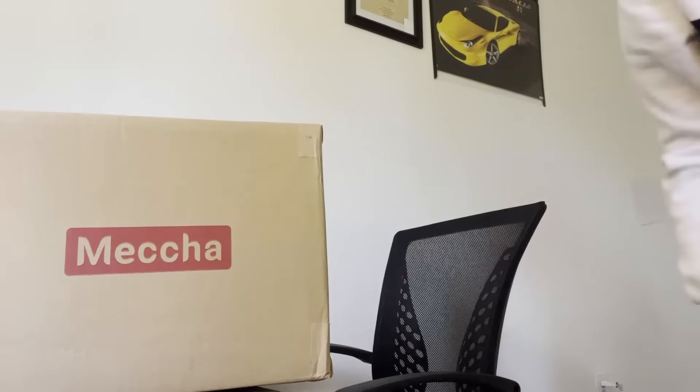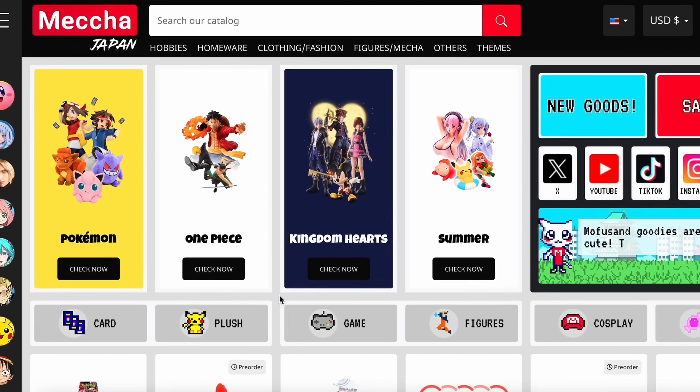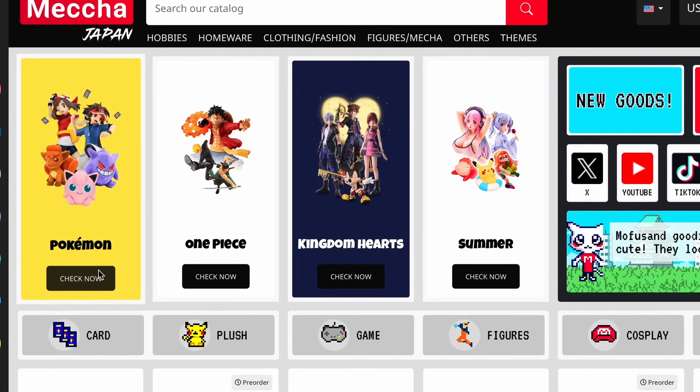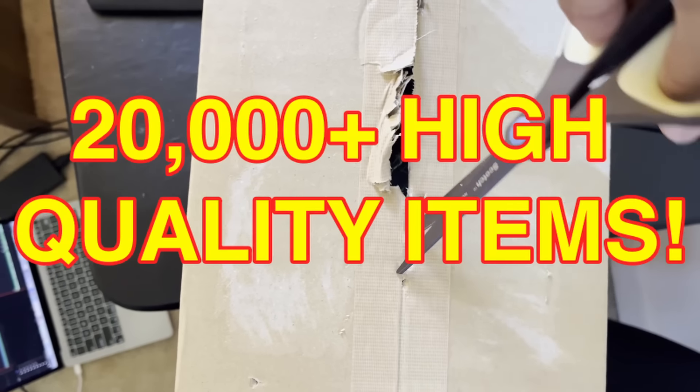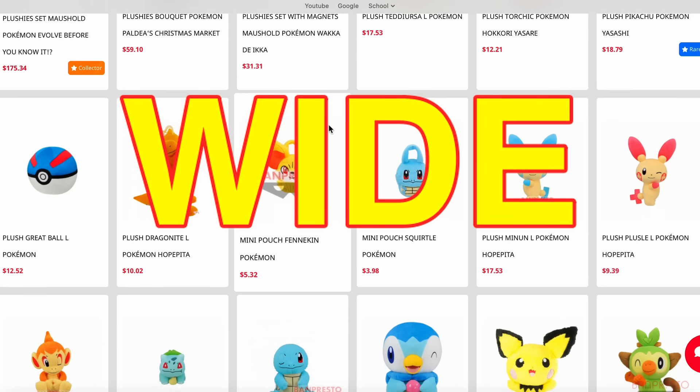This video is sponsored by Mecha Japan. Mecha Japan is an online store that sells products from major Japanese licenses such as Pokemon, One Piece, Zelda, etc. They have more than 20,000 high quality products from Japan, and the best part is the prices are relatively nice and there is worldwide shipping.